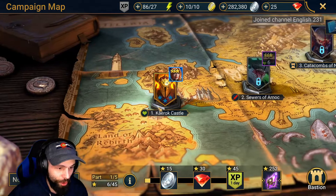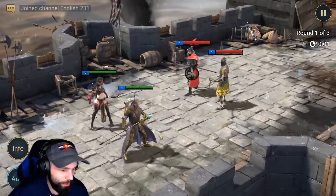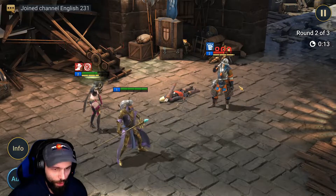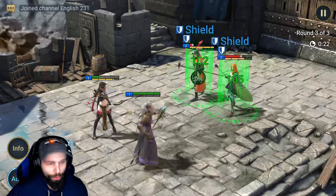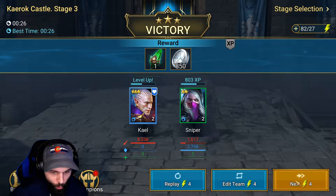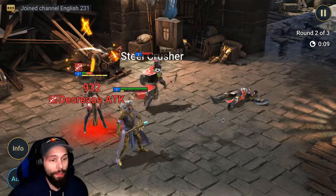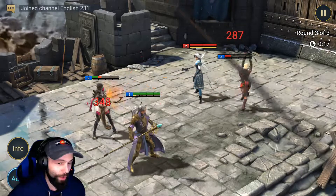We can go ahead and continue with the campaign. We didn't equip anything on Kale extra beyond what the game makes you equip in the beginning. Click times two and click auto so the game just runs itself — there's really no reason to control it here. The AI will be able to complete the campaign, no problem. I recommend putting it on times two at least so the animations are faster.